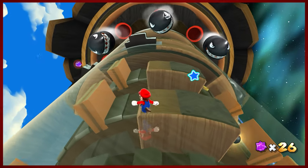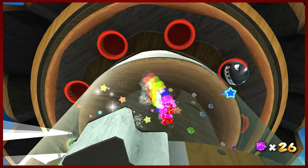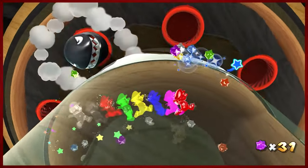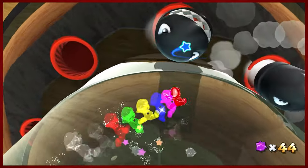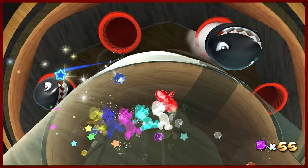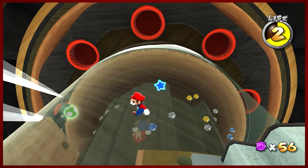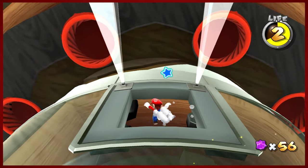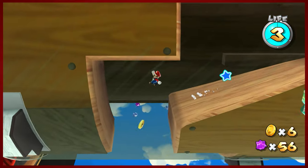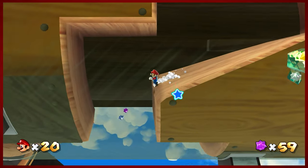We can run all the way around this giant shaft and grab the power star here, turning into Super Mario again. You'll get yourself a buttload of star bits here — definitely want to collect all those star bits early. And also be exploded. So there's that. Now we need to make our way inside this structure. There's a gaping hole down here, and our first experience with some kind of sideways gravity. Spin your Wiimote around — my sensor bar is not very fond of me, apparently.